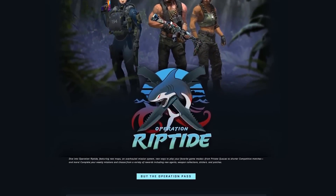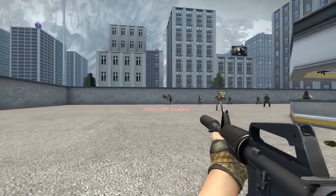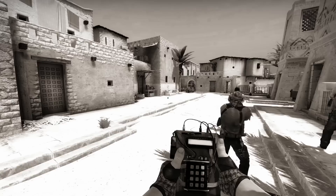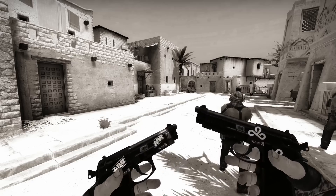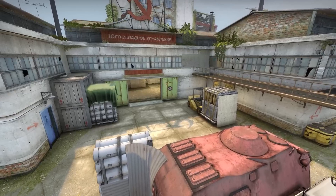When Operation Riptide came out last year, it came with a lot of balance updates: reduced damage from Deagle body shots, increased damage from the MP5/A1S body shots, and the ability to drop nades. All pretty major changes. The one change that kind of flew under the radar for a long time was the decrease in price of the Duelies, from $400 to $300.